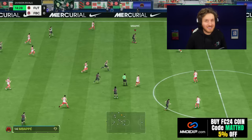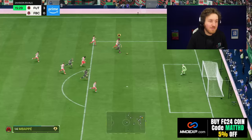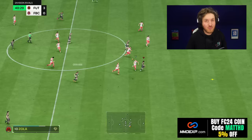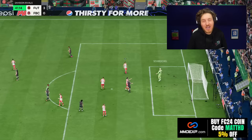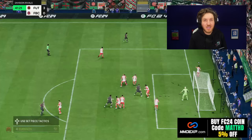Another big thing they need to include in a new patch is still having your opponent quit nil-nil, or even quitting while drawing, and you're not getting the win — I still can't believe that has not been improved yet. R1 dribbling right now is still usable, however it's way more balanced, so every now and then you're going to get a heavy touch, whereas before the patch with R1 dribbling you could pretty much dominate the whole half of the pitch and go score. Now it is way more balanced — still powerful if you use it right, but not as overpowered as before.